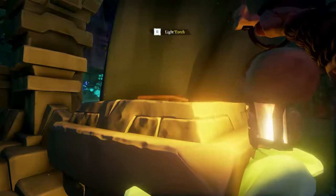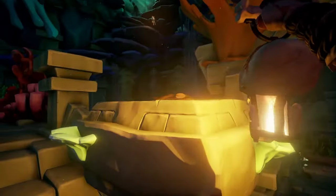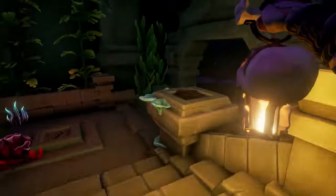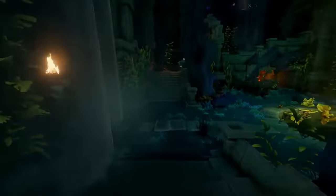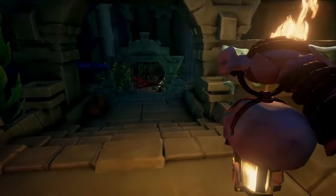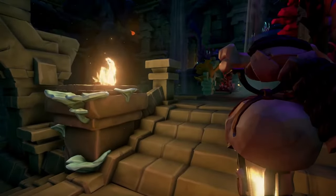Once you're in the main chamber, you're going to go to all the corners and light them on fire with your lantern. There's a corner at the bottom, a corner at the top, and there's another corner over here — we're just going to be lighting these four fires. Then you're going to see there are buttons on the corners as well, and you're going to stand on all four of these buttons. Once you've done all four, you'll hear a sound and two new doorways will open up.